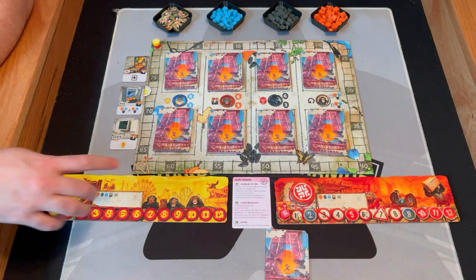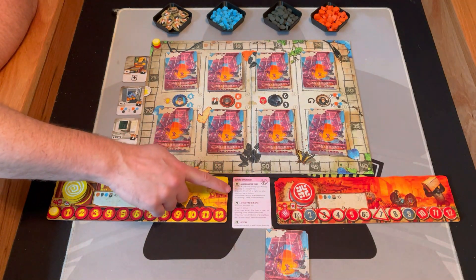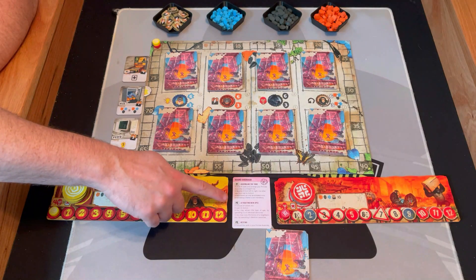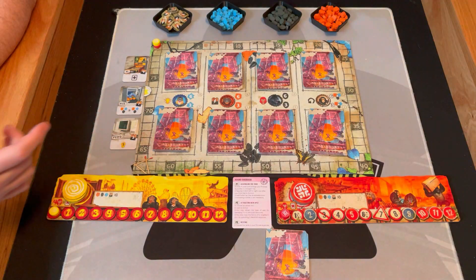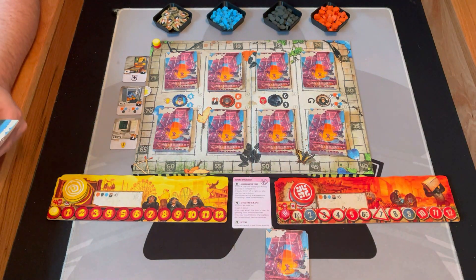The way this game works is it's going to be three phases: assembling the tribe, attracting new apes, and then resting. I'm going to play as this one first and then we'll go over to that one to show you how it works. You're going to draw four cards.